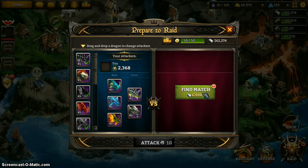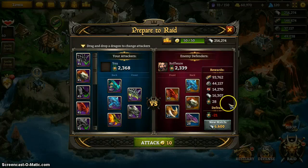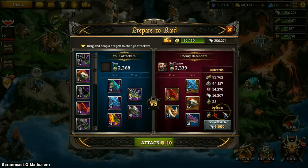After you have your team set up, you go find match and it matches you up with someone. If you like the match, you can attack; if you don't like the match, you can get a new one. If you win, you'll get these rewards, and if you lose, you'll lose some raid medals. You don't actually lose resources if you lose a raid, so that's fun.